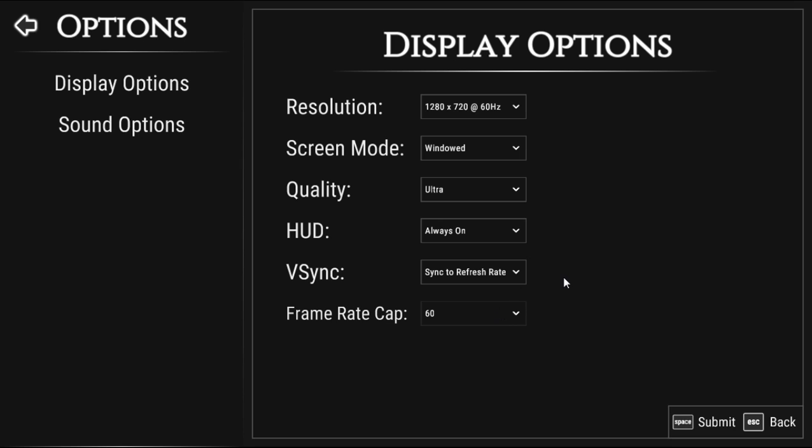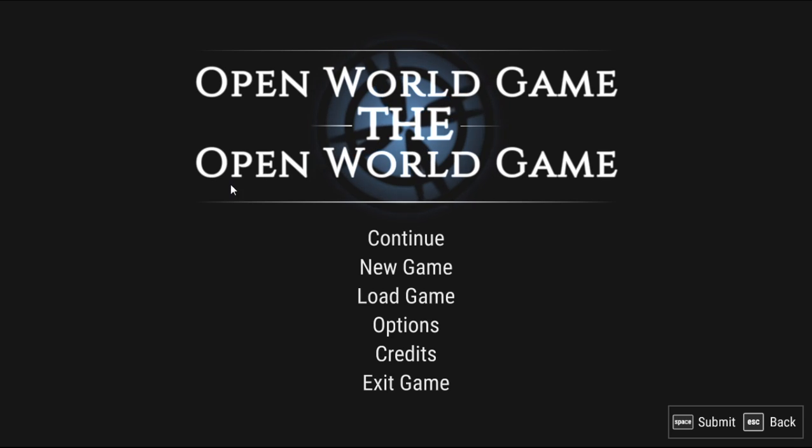V-sync options include sync to refresh rate and sync to one-half refresh rate. I'll go sync to refresh rate. Frame rate cap at 60 — nope, we're gonna sync to refresh rate. Submitting and escaping back. Options seem pretty slim — credits are right here, exit game right here. Going straight into a new game.